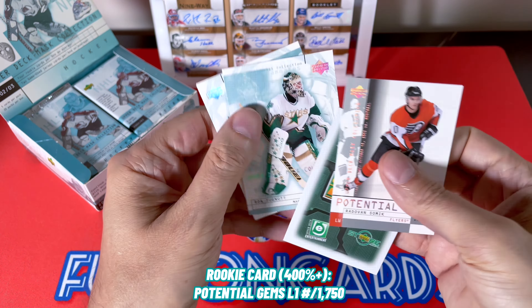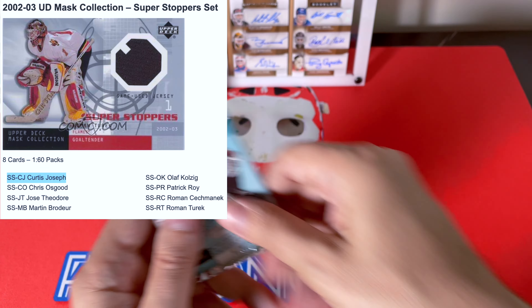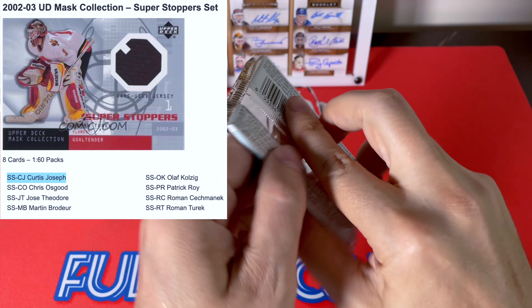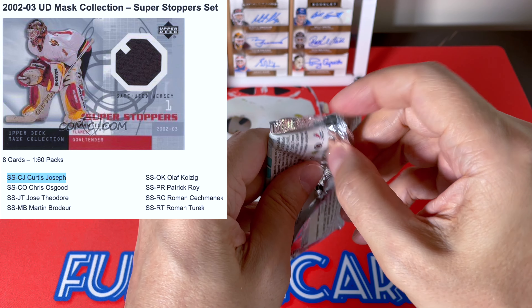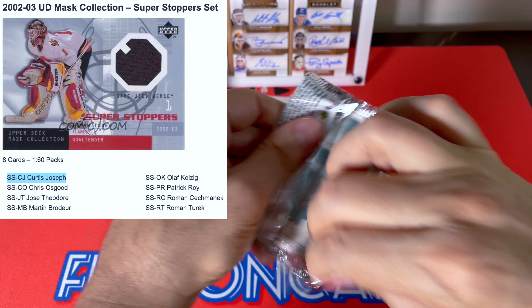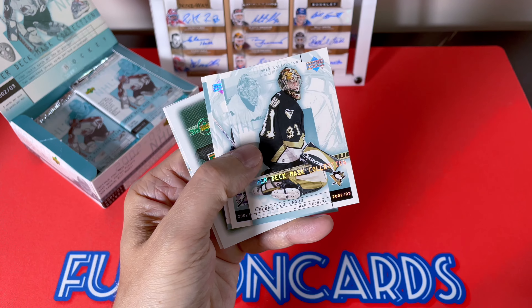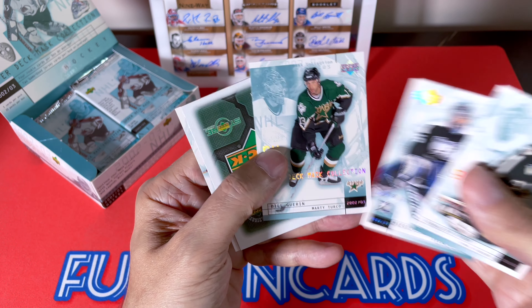It is in fact a goaltender — oh, is this Curtis Joseph? We hit the Curtis Joseph Super Stoppers! That is really nice. In my other box I believe I hit Patrick Roy, so that's a very nice one. Jersey number one — very, very busy on the back, as you can see. The Super Stoppers are one in 60, which is 33%. On that checklist you have Joseph, Osgood, Theodore, Marty, Roy, Kolzig, Patrick Roy, La, Checkmate, and Turco. Certainly a very decent hit.